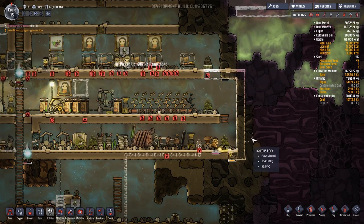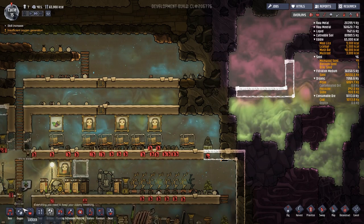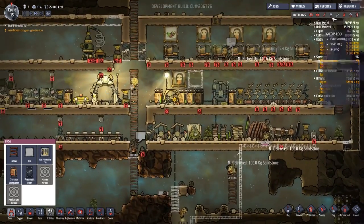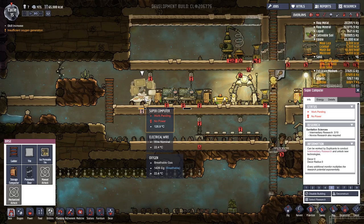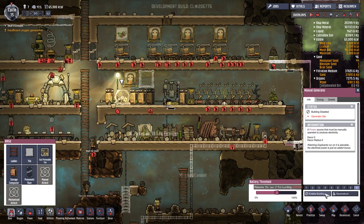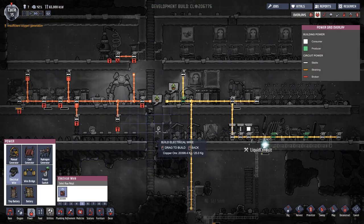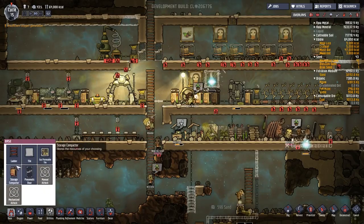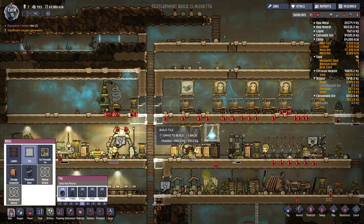Dr. Sloan is sorting out the wall over here. Are we still not making enough oxygen? Do we have the ability to do this yet? I'm getting very behind in sanitation sciences - that's what we're researching. We haven't done a huge amount, it's still at three out of ten. Why is nobody researching? No power - are we out of power all of a sudden? We've got coal on the go. Something happened - everything's breaking.